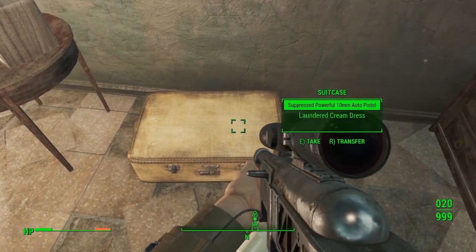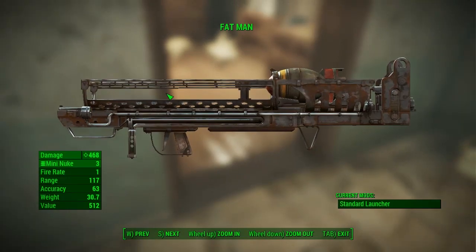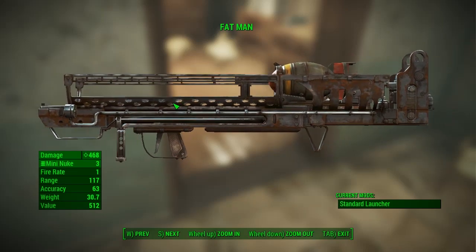There's also a safe under the bed on the right-hand side to get yourself some decent items, and it's also worth noting that in another room down here there is a mini nuke to arm your Fat Man with as well.